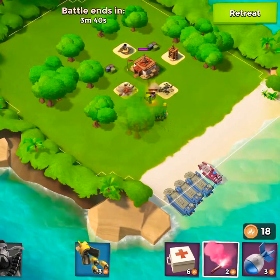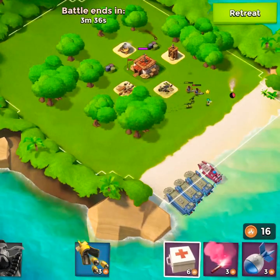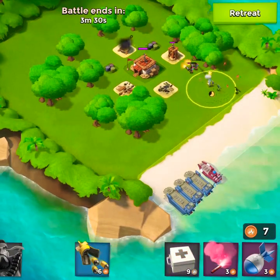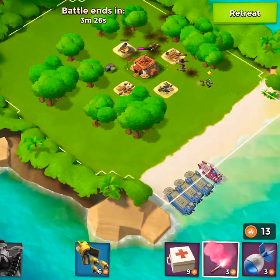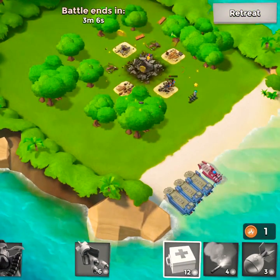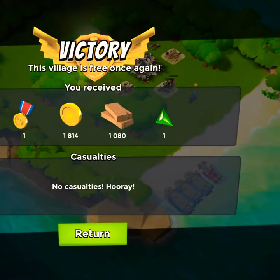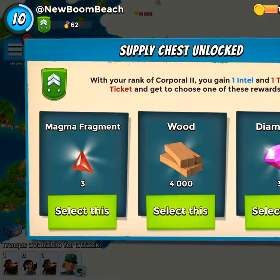We get everybody into position and target the other sniper tower. We heal them up as much as we can, take out the sniper tower, and that leaves us in position to just take out the headquarters without a problem. There we go — another non-player base down, and we got a crystal fragment on our way to building another statue.